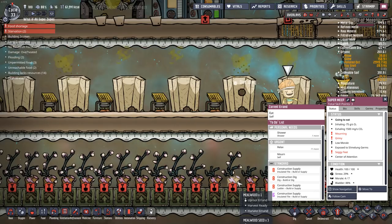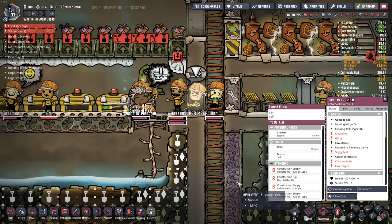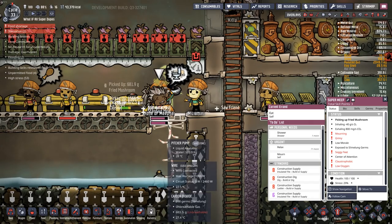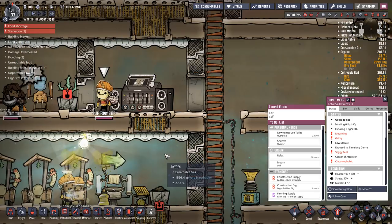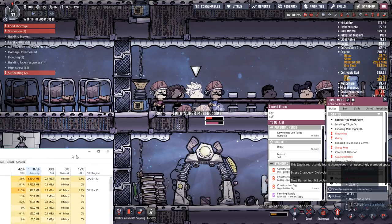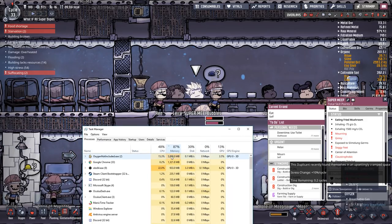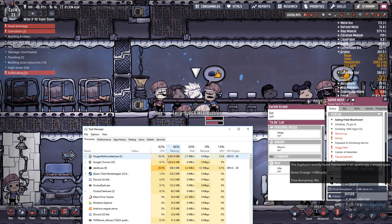Literally, the camera does not keep up with him - it follows behind. The feast! This is your last meal. Oh my gosh, it's savage! Look at this. Are you kidding me? All of that food... gone. Just out of curiosity, we're nearly at 6 gigs of RAM on Oxygen Not Included.